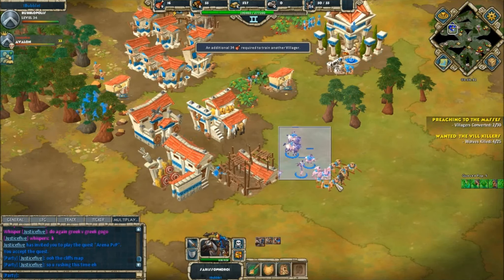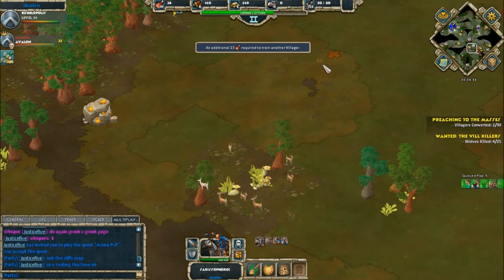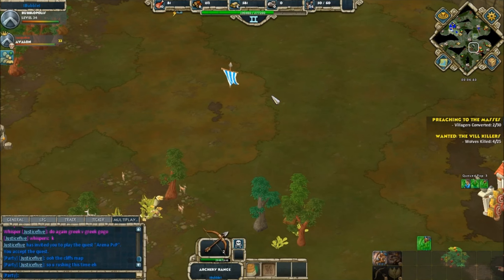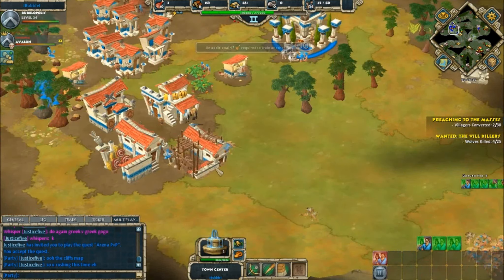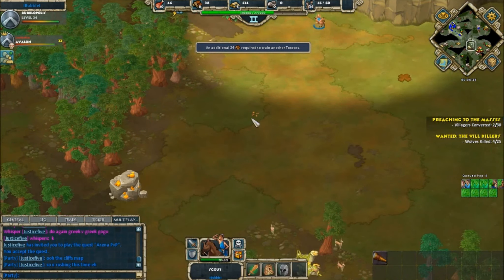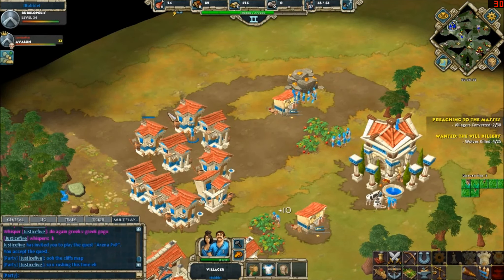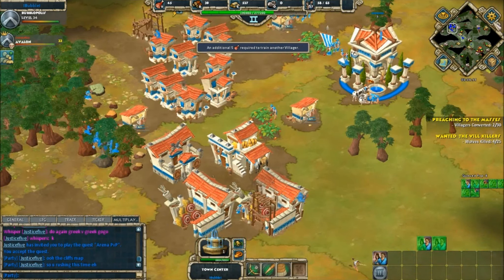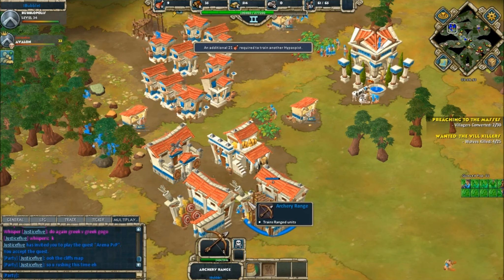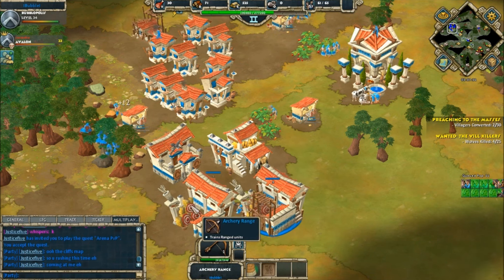Bubble hasn't scouted Justice Five's base too much. He's noticed that Justice Five did not get any cows, so he is going to collect those cows with his scout. Now he's going to take map control in front of that choke point — his scout sees no enemy units there, so he's going to move his forces up into that position.